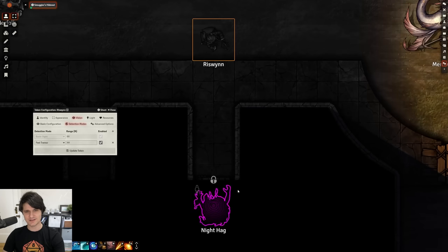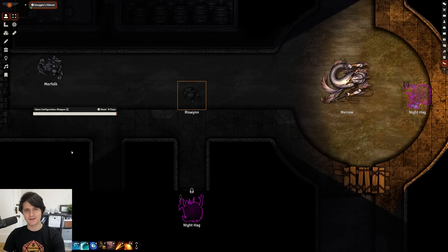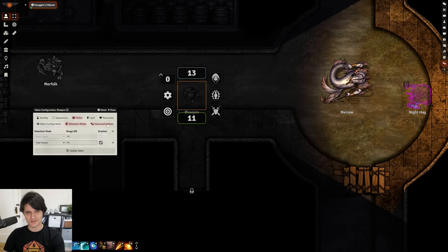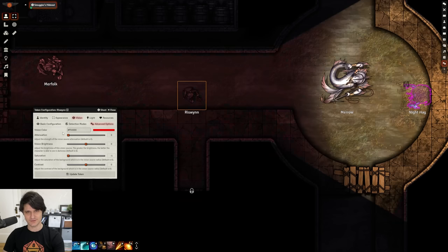If you look closely at these tokens, you can also see how they were detected. Tokens you can see with basic sight are simply visible, whereas tokens detected with feel tremor have a unique animation. If you change detection modes from feel tremor to sense all, the animation changes so you can always know how you're detecting each token. If we elevate one of those tokens off the ground, suddenly we can't detect it any longer because basic sight can't detect invisible creatures or go through walls, and tremor sense can't detect a creature that's not on the ground. Under the advanced options, the new instant preview makes it easy to see what the end result will be.